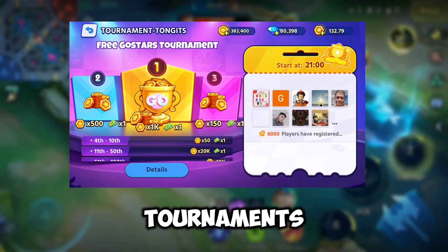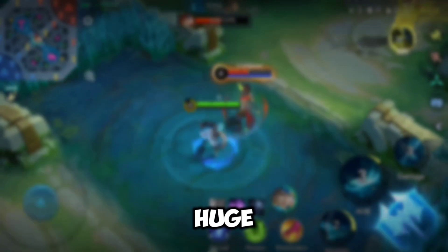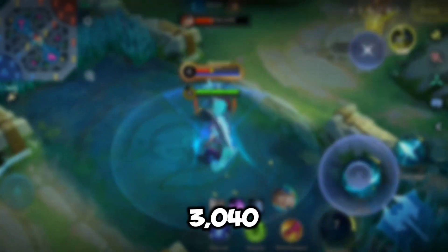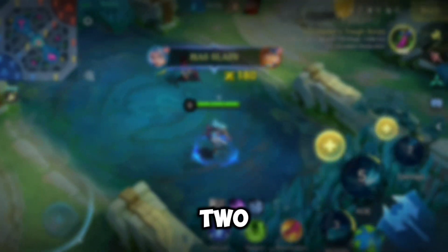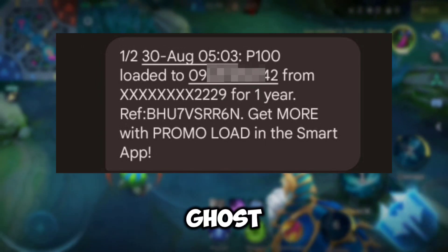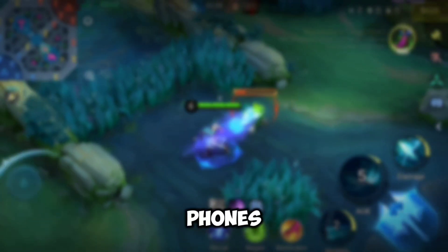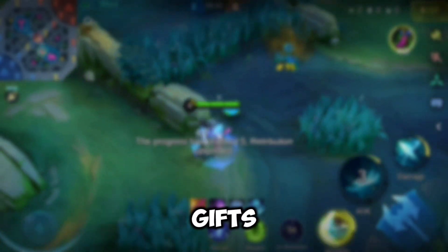Go Stars Free Tournaments: participate in free tournaments every night to win huge numbers of Go Stars. When you participate, you can easily share 3,040 Go Stars every night to keep you in the game. Most notably, one Go Star equals one load. Go Stars can not only be swapped for phone bills, Sodexo Pass, cell phones and other exciting gifts, but also make your gaming experience more colourful.